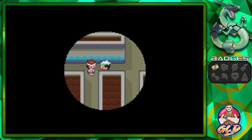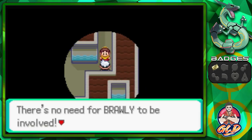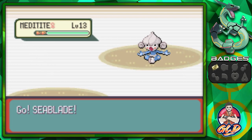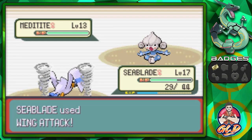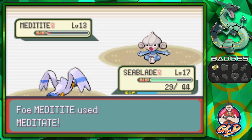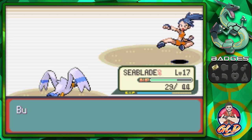Seablade is getting some work right now. There's Brawly right there, but I want to do the double battles first. Taking on Battle Girl Jocelyn, who comes out with a Meditite. Wing attack — and there's Detect. Remember, Detect just like Protect will get less accurate every single time the user uses it, so it doesn't last forever. Water gun attack for the win! Say goodbye to Meditite — Battle Girl Jocelyn has been defeated.